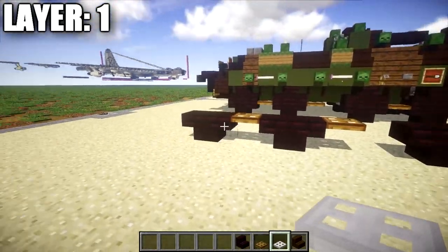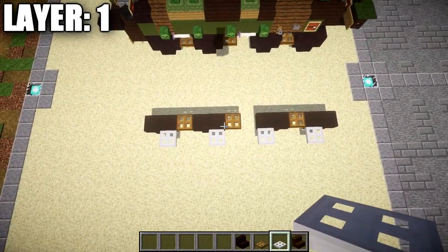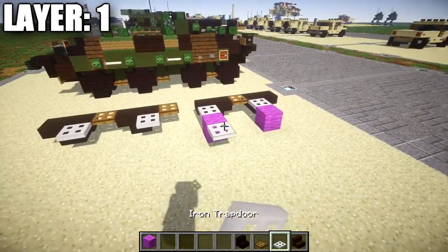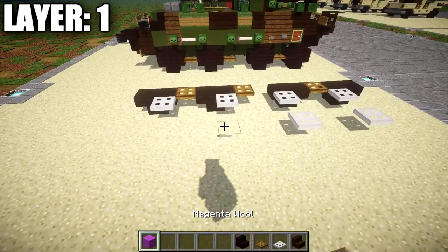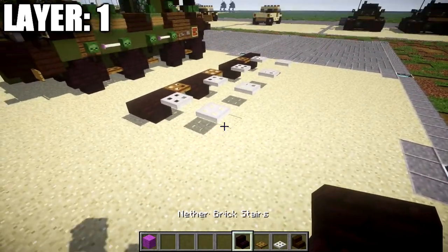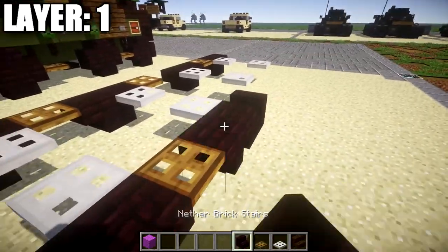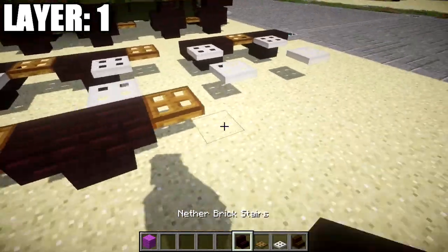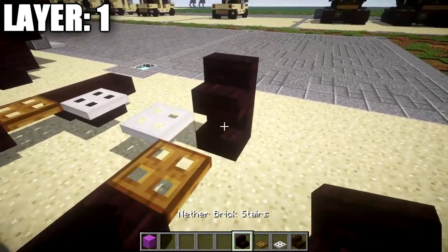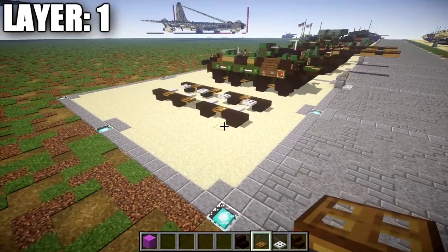We want to take some iron trapdoors — place down one and two coming off those two narrow brick stairs, and then one and two coming up those narrow brick stairs so you get something that kind of looks like this from up above. After that, grab a block, skip a space of one, and place down an iron trapdoor on the opposite side — same thing on both sides so you get something that looks like that. Once that's done, copy the same thing on the previous side over to this side — narrow brick stairs, one trapdoor, more narrow brick stairs — continuing the same thing all the way to the front so you get something that looks just like that for the base of the vehicle. That's going to do it for layer one; let's move on to layer two.